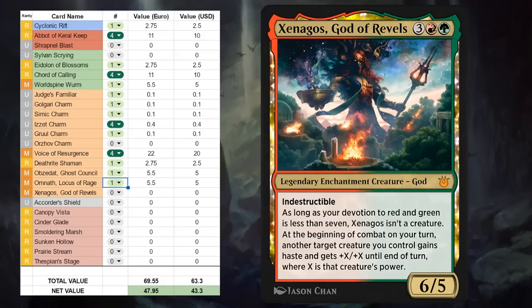Then we've got Xenagos, God of Revels, which we've already discussed — a potential one-off for the Creativity combo deck, and also a very nice commander as a 6/5 with Indestructible. As long as your devotion to red and green is less than 7, Xenagos isn't a creature, and at the beginning of combat on our turn, another creature we control gains haste and +X/+X until our turn, where X is that creature's power.